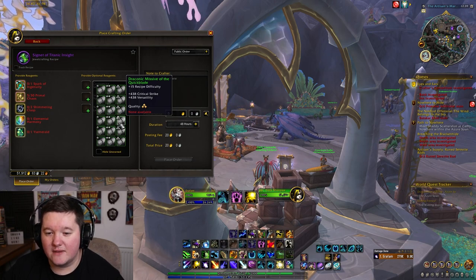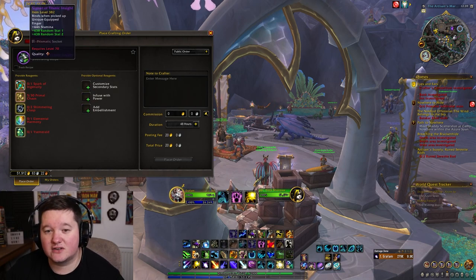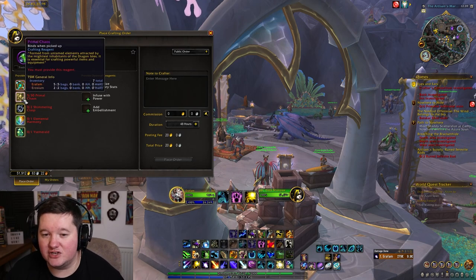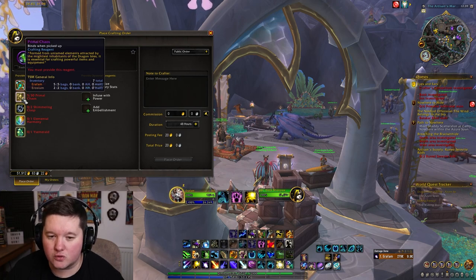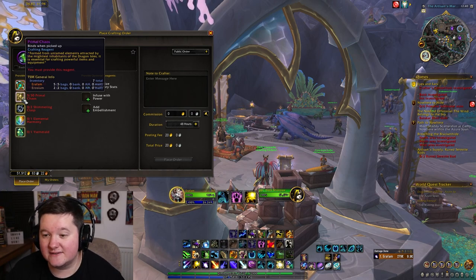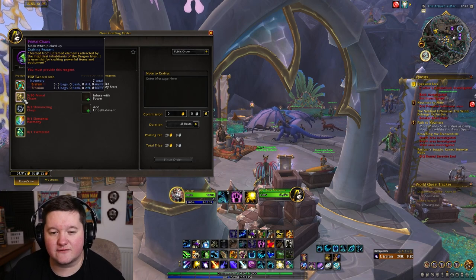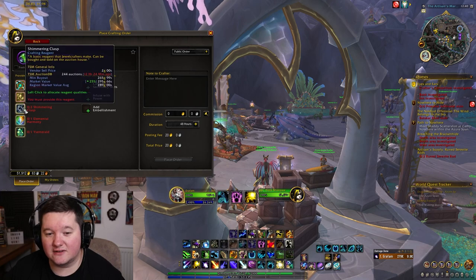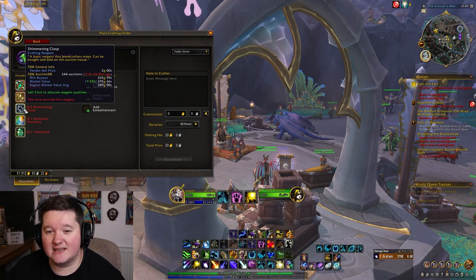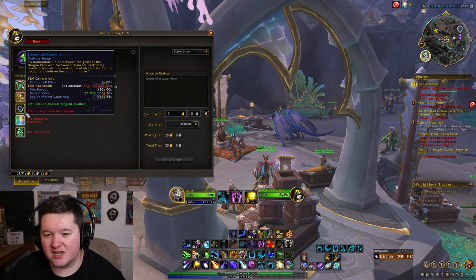I put the missive in, left the other optional slots blank, and got an item with crit and versatility — really good for my warrior. For Primal Chaos, you get this reagent from playing the game: doing world quests, doing dungeons. World quests is probably one of the best ways to get it. I've gotten loads of primal chaos from dungeons as well. The rest of these items are buyable from the auction house, which is what I'd suggest. The Shimmering Clasp — you can get jewelry crafters to make it, or just buy it straight from the auction house, whatever saves you the most time.